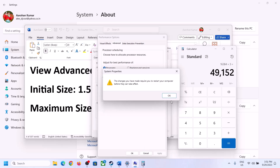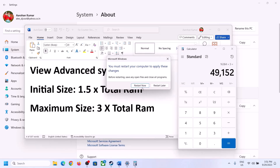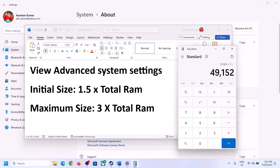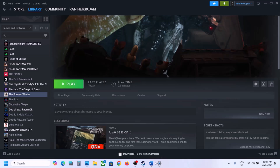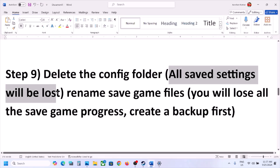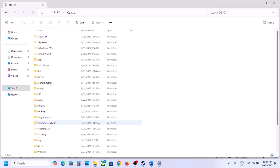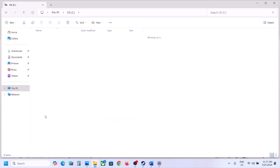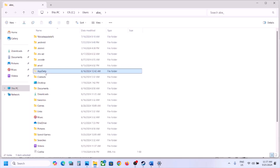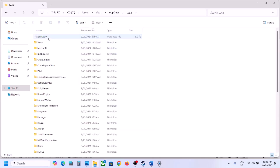Click on Set, then click OK, OK, Apply, OK. Now restart the computer — make sure that you restart after this step. The next step is to delete the config folder. When you delete the config folder, all the saved settings will be lost. If you agree, open File Explorer, go to This PC, open C Drive, then the Users folder, then your username folder. Open AppData — if you don't see it, click View, Show, and enable Hidden Items.